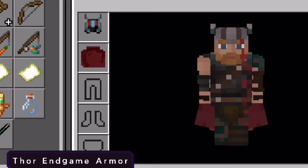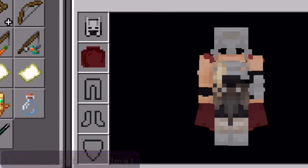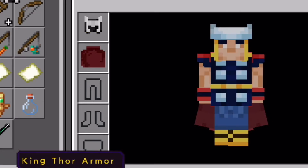Depending on the armor set, you can get effects such as strength, jump boost, resistance, fire resistance, regeneration, haste, and more.